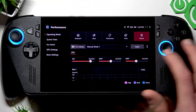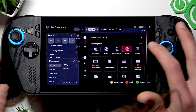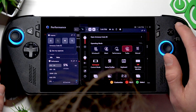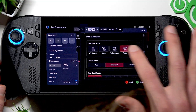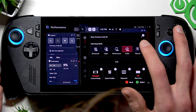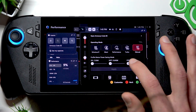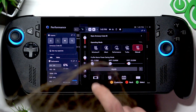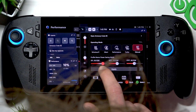There is also an easier way to do this. Press the Armory Crate button, then add the Operating Mode widget — you can do this by pressing Y to customize, then press Add and select Operating Mode. Press B to apply, select Manual, and use the down arrow icon.